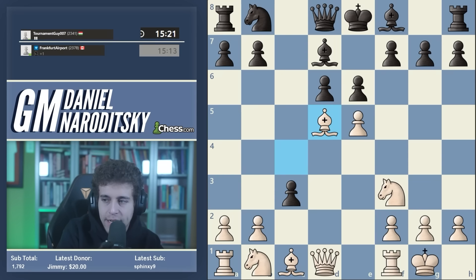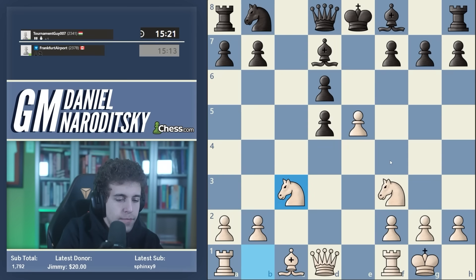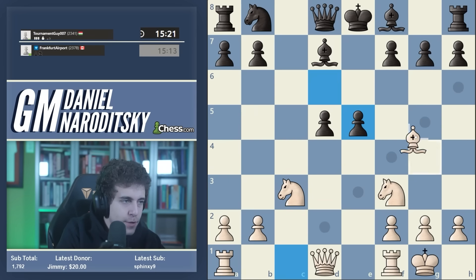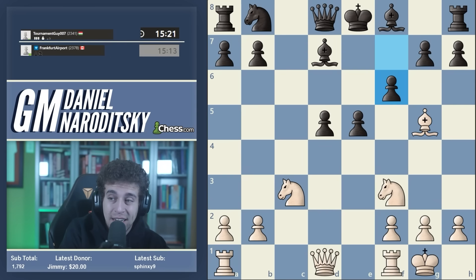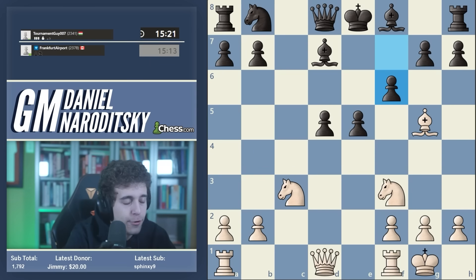Here the move is d4, and after c takes e4 you can do several different things. One really interesting idea is to castle kingside. If black plays d takes e3 and continues to eat up pawns, then you take the knight, bishop d5, ed, and now knight takes e3 with a huge development advantage - black's center is collapsing. And this is how you play the Alapin in 2024. Takes, bishop g5 - you're continually ignoring all of black's hanging pawns and prioritizing development.